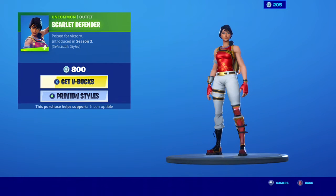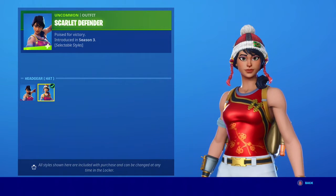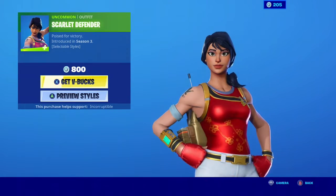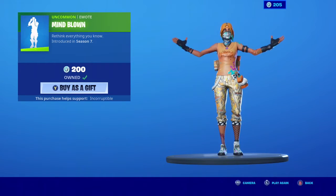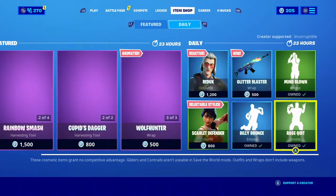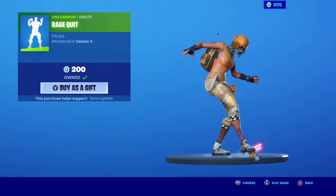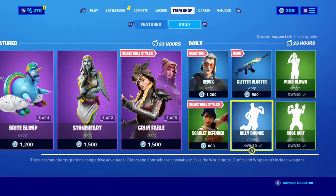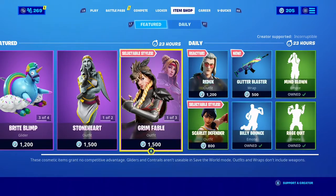We got Scarlet Defender back for only 800 V-Bucks — pretty clean skin, especially because it has an edit style with a hat. Mind Blown is back as well for 200 V-Bucks. I think I like Rage Quit more than Mind Blown, so if I had to pick one it's Rage Quit. Rage Quit could easily be worth more than 200 V-Bucks.